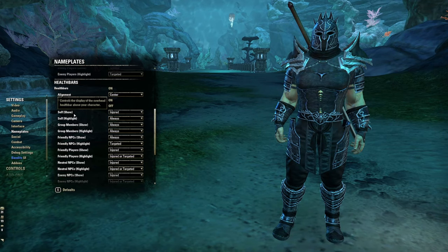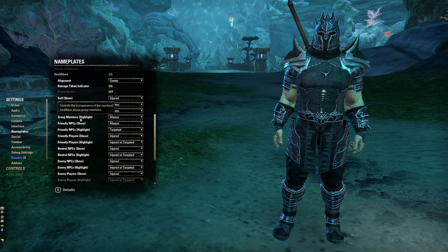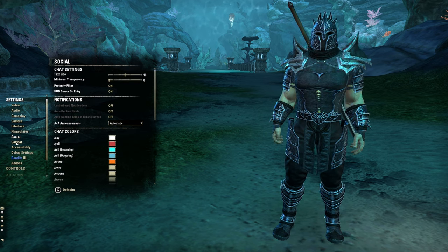Turning it on 'Injured' doesn't clutter your UI too much, but you'll have more information when you need it. Also, if you play with Companions, it's helpful to have Friendly NPC health shown as well, especially if you're trying to keep them alive.